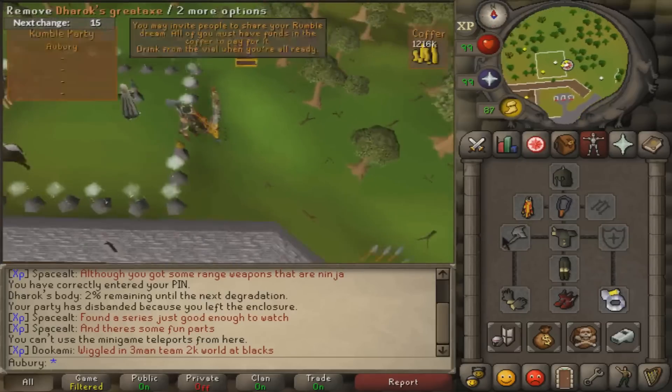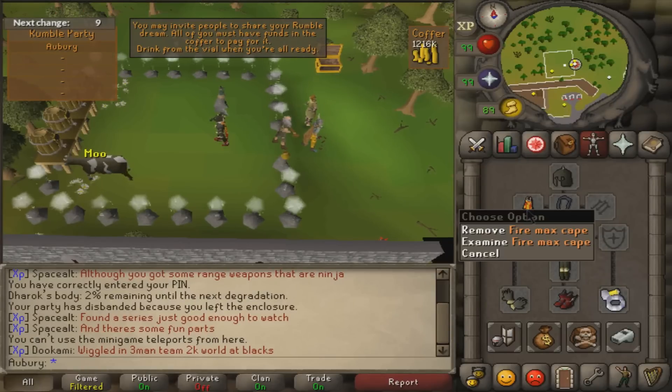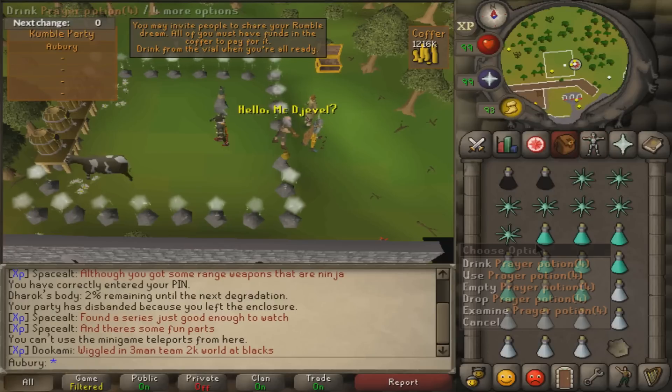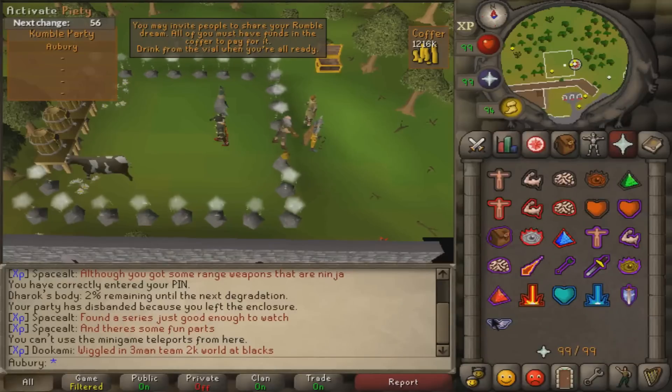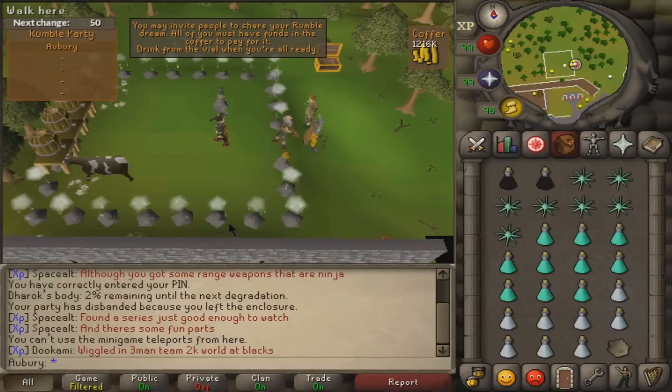You can do this setup for under 10 mil - full Dharok's is like 2 mil, berserker ring is like 3 or 4 mil, the fire max cape is the same as a fire cape just looks different, and barrows gloves are basically free. You do want to use Piety with prayer potions - it's definitely worth it. Piety gives you a huge increase in DPS: 25% strength, 23% attack, so it's definitely worth spending money on prayer pots for significantly higher XP per hour.